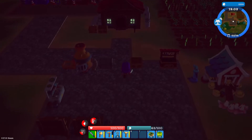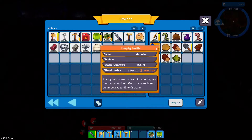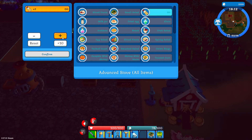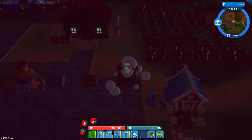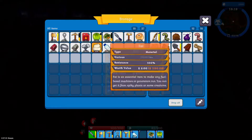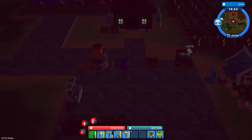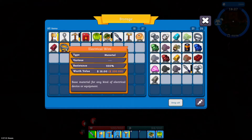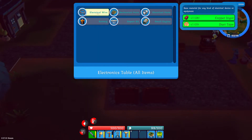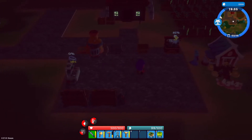I need oil for fuel. Let me make some oil — I think I need three for a gas can. There we go — 84 electrical wires. Just make them all.